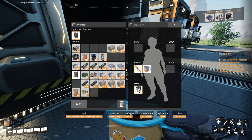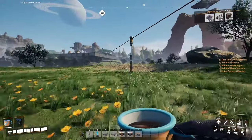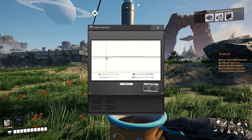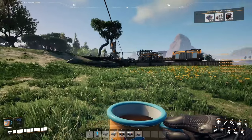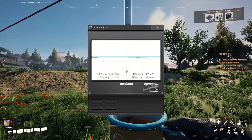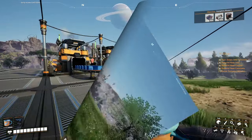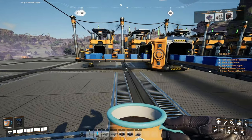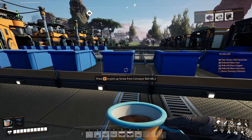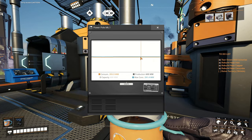I found the culprit for the power issue — you actually need to do a mark two belt on your screw line when combining the two screw outputs, because you're making 80 screws per minute and a mark one belt is not enough. You need a conveyor belt mark two there — my mistake. That should balance everything back out perfectly. Now we have a perfectly balanced line once again.